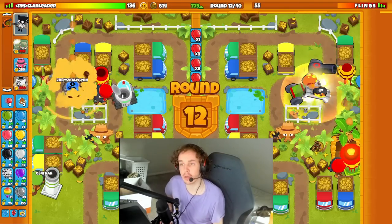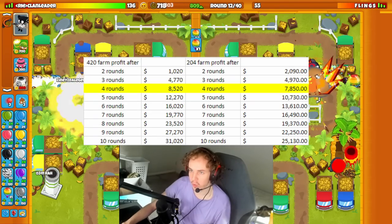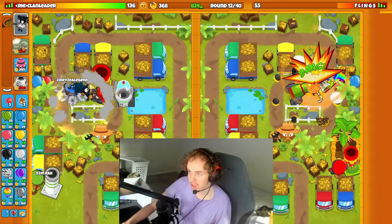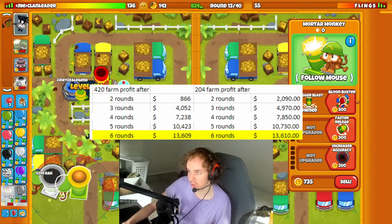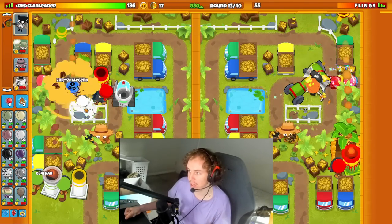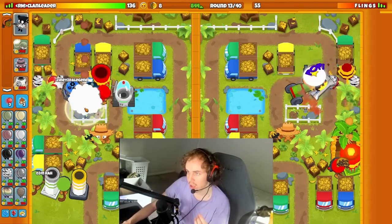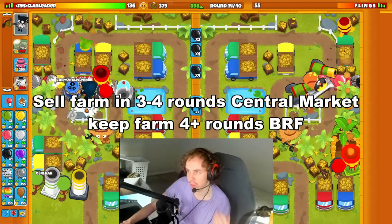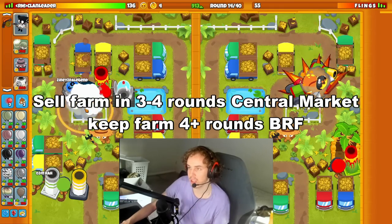Now comparing BRF versus central market — straight up it takes 4 rounds for a BRF to be better than a central market, but BRFs are much more expensive. After price adjusting, it takes 6 rounds for a BRF to be better than a central market. BRFs create more money while they're up so you can reinvest sooner, meaning 6 rounds isn't really a good breakeven to work with. My recommendation: if you're going to sell the farm within 3 to 4 rounds, go for the central market; but if you're going to keep it up longer than that, go for a BRF.